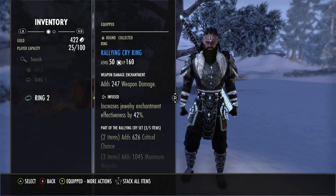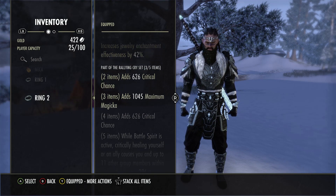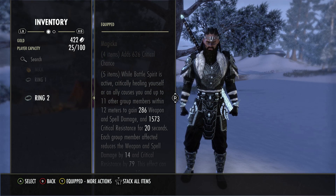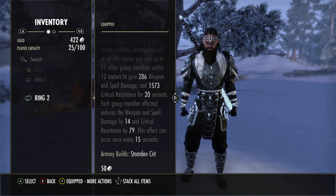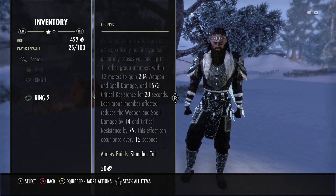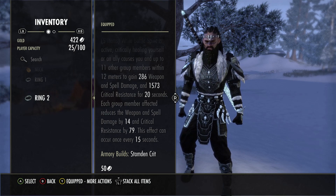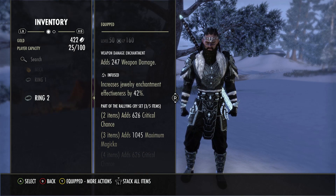The first five-piece set we're running is Rallying Cry, and I really like this set because you get 286 weapon and spell damage, plus 1500 crit resistance. Even if you have two or three people in your group, the amount of crit resistance you get from this is still more than seven pieces of MPN. So this set is really nice as a back bar set — it's allowed me to run seven Divines on the body and still not get my crit resistance cracked.